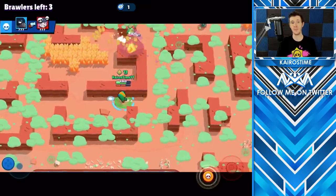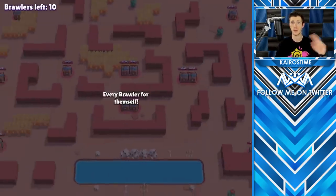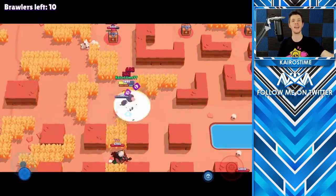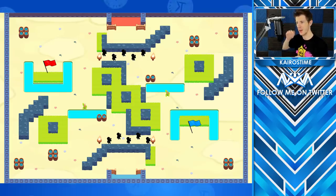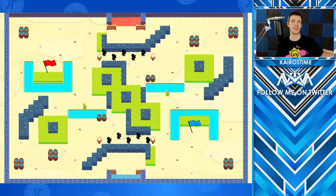The map for Capture the Flag would also be the size of a showdown map. Teams would spawn the same way as Gold Rush — blue team on the bottom, red team on the top — and the sides would be mirrored. Both teams would have a flag on their side of the map, maybe in the lower right or lower left corner. The goal would be to get onto the enemy's half, pick up their flag, and bring it back to your home base to win. I imagine people would split into two on defense and three on offense.